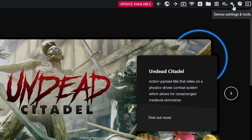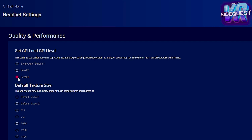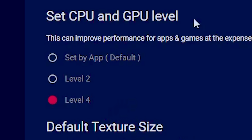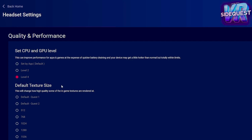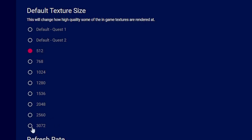Now click on device settings and tools — there we'll find everything we need. We can set the CPU and GPU level to essentially overclock our Quest, though many games already use level 4 so it matters less and will drain more battery when not needed. The important setting is default texture size: it ups the resolution of in-game textures, increasing rendering. You can increase it above the panel resolution for super sampling. Bear in mind not all games will run smoothly at max settings, and these settings apply to every game on the Quest — so be cautious, because frame drops in VR are the main cause of motion sickness.